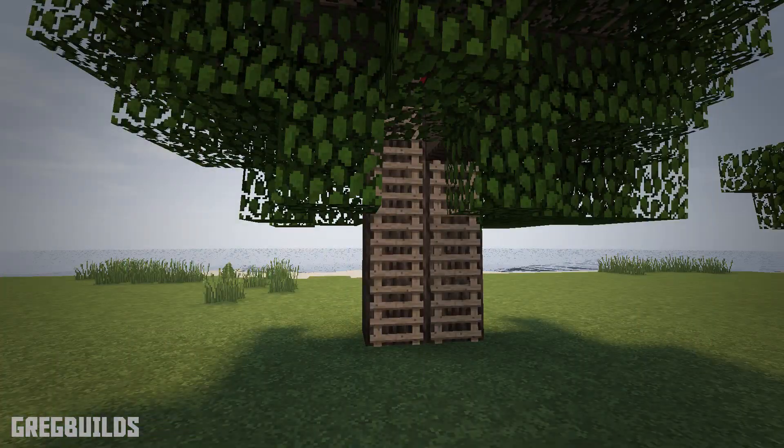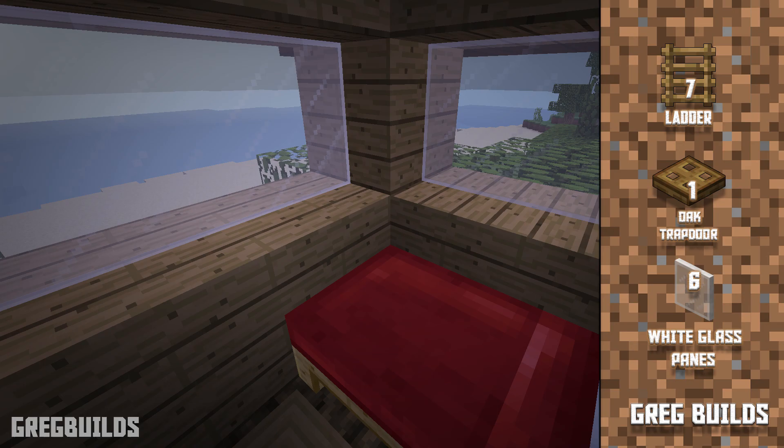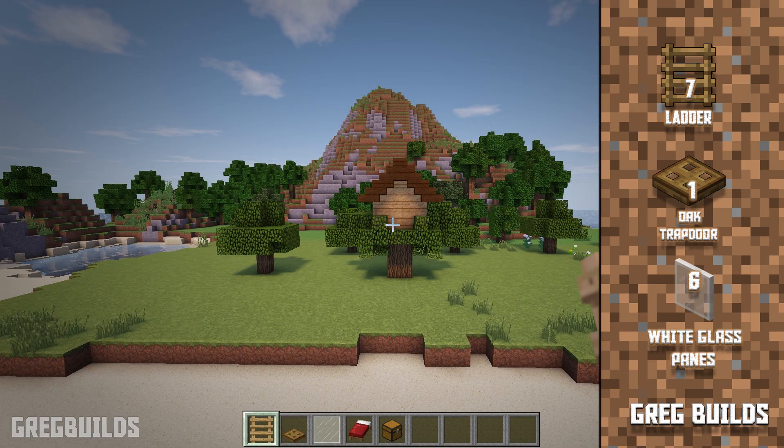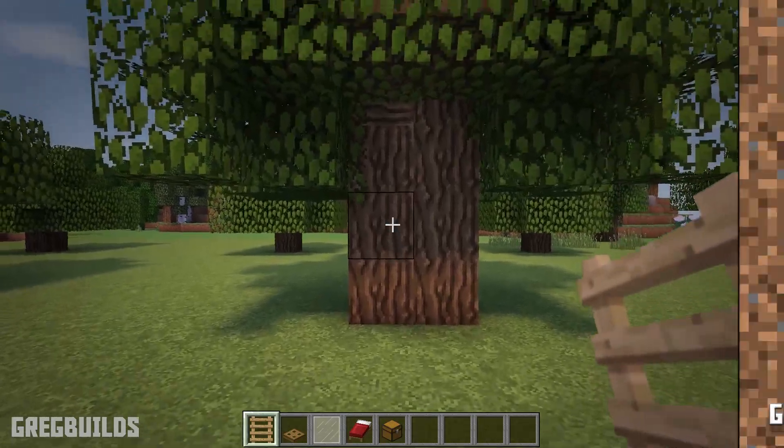Step 3: Next, add in the ladder, trap door, window, bed, and storage. We will need as many ladders as it takes to get up to your treehouse — for me it will be 7 ladders. We will also need 1 trap door, 6 window panes, 1 bed, and 1 chest.